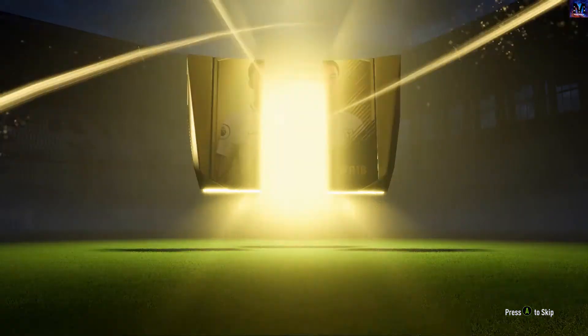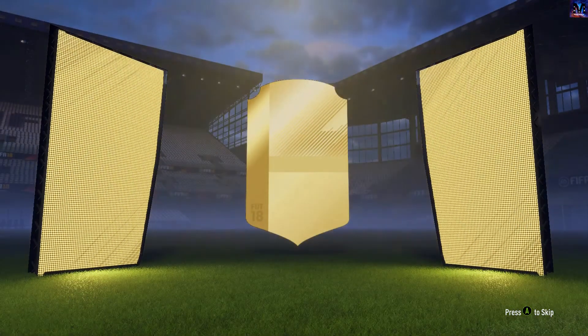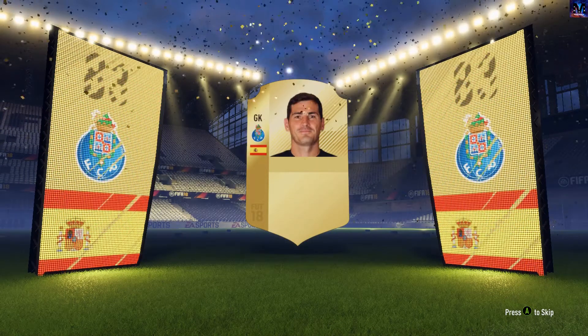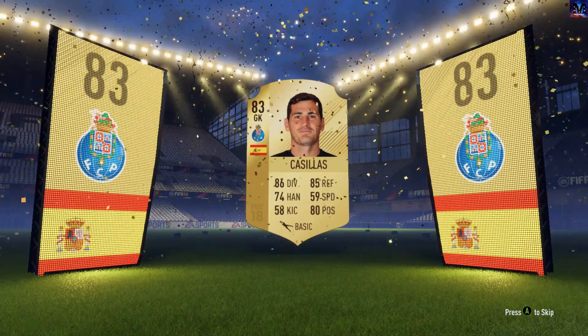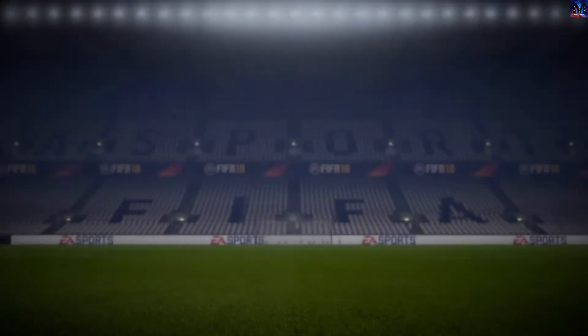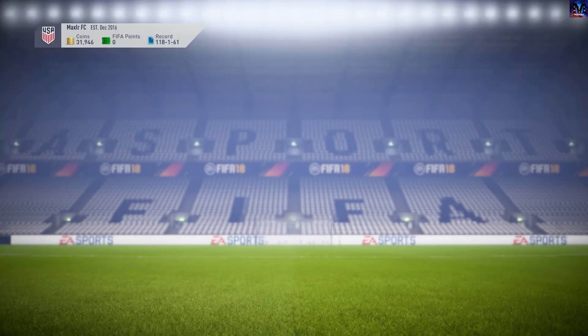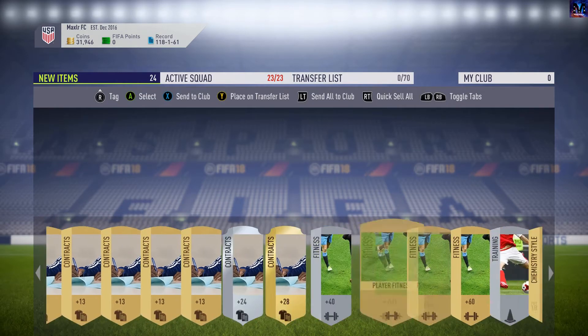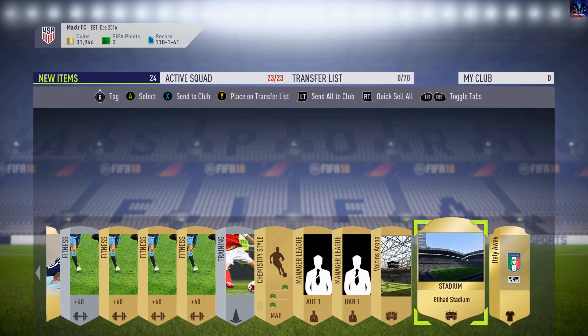Boards in the first pack — good start. Spanish goalkeeper. Casillas again, we packed him last week. We always get the Spanish goalkeepers. Nothing else really good in this pack, just throw that to club.